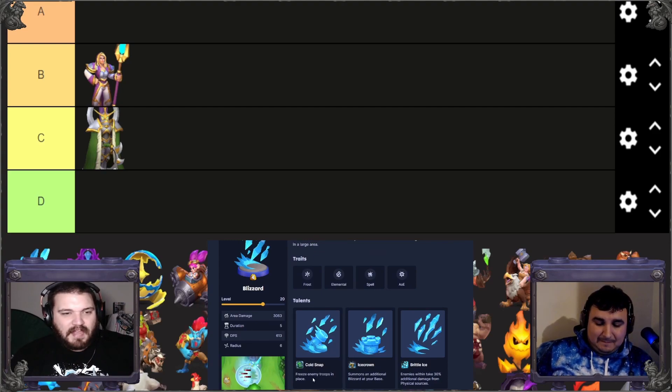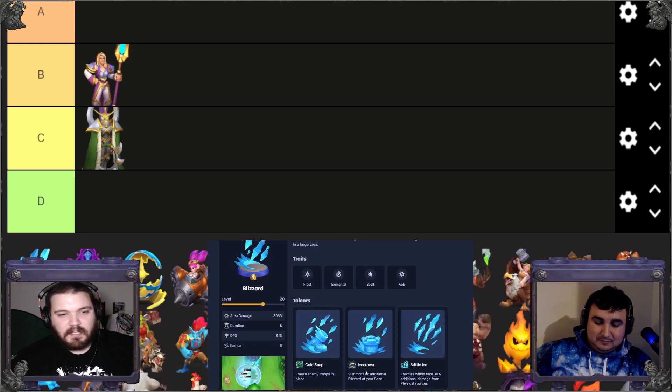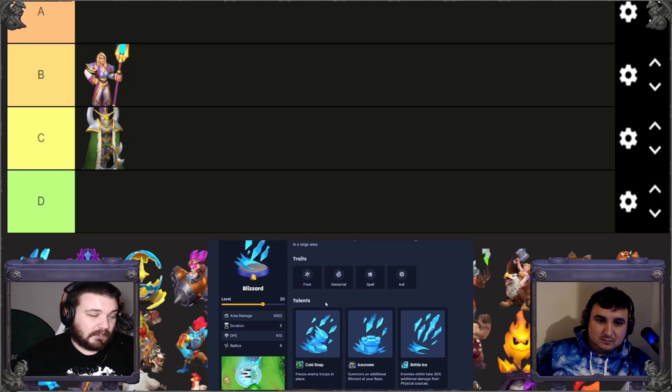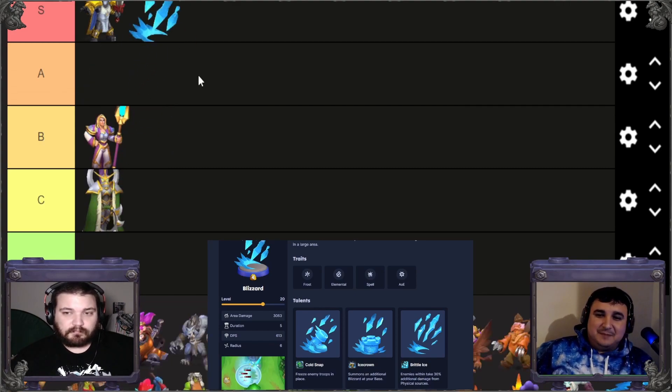The Cold Snap talent freezes enemy troops in place. I didn't know it was a straight stun — I had a monster wave going in PvP with Tyrian, foot soldiers, two shaman healers, and another big unit. The enemy dropped Cold Snap Blizzard on me, held me in place, and one ranged unit just teed off on me. Blizzard lasts a long time, does a ton of damage, and now it's basically a stun. Comfortable putting this in S tier.